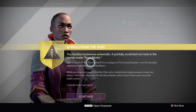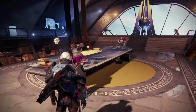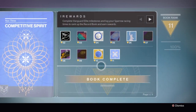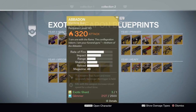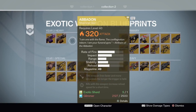Songs from the Void — Nova Mortis. But as you can obviously see, I have my book maxed out right here. Here, I have in Collection 2 the Nova Tortoise and Abaddon unlocked and ready to be purchased if I have enough Glimmer.